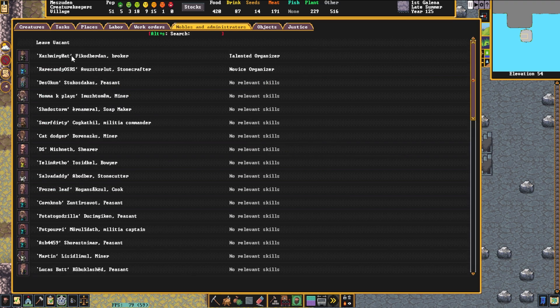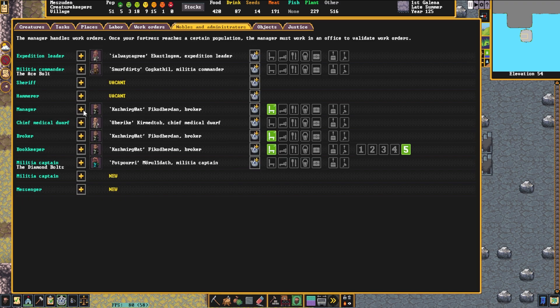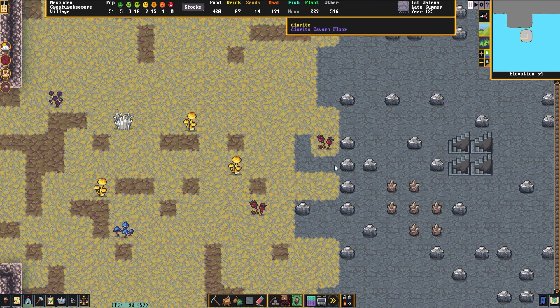As you can see, I have this dwarf up here, Kazmir Goat, set up as our broker already. We're going to add them as our manager as well. Now that I've clicked on this little plus symbol and added them as a manager, they already have an office assigned, but it's very easy to do.